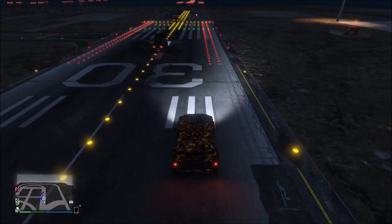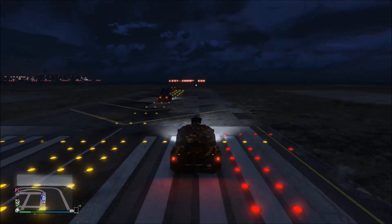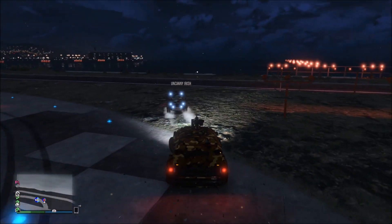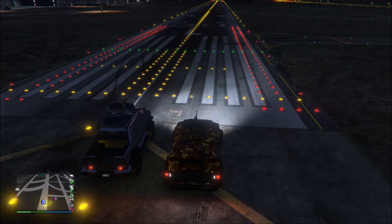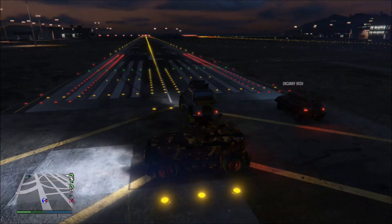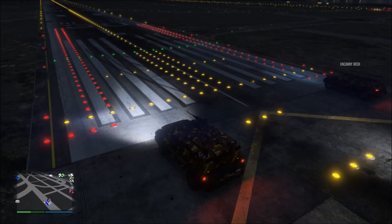Not only is its armor worse than the Nightshark, but it's also way slower and bigger than the Nightshark. Comparing it to the Insurgent, it doesn't offer the same protections to the gunner, the armor is worse than the Insurgent, it cannot be fitted with proximity mines, and it can't even keep up with the Insurgent.